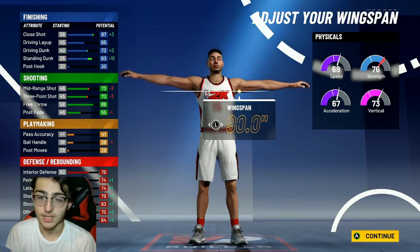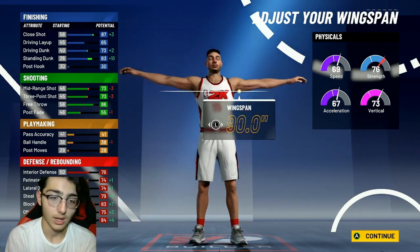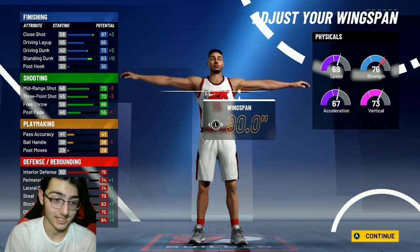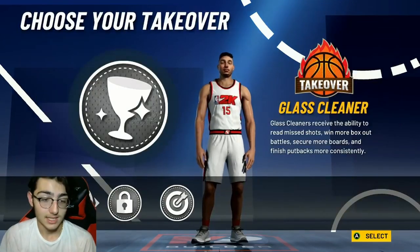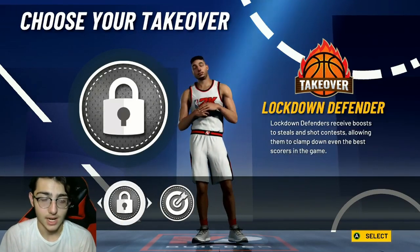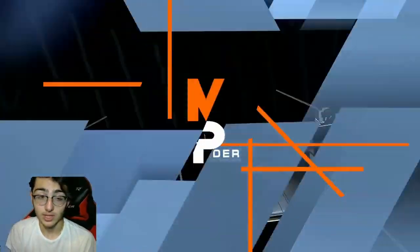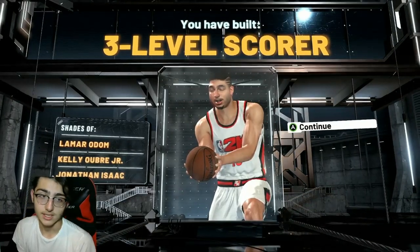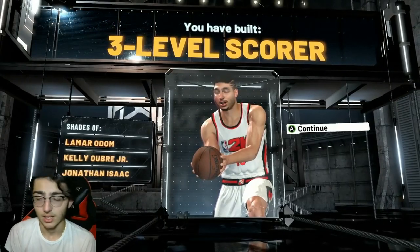69 speed and 76 strength — strength is a little low but you are a small forward. I wouldn't recommend making this build a power forward because your three-pointer goes down and you're a lot slower. That's why this build is very fast for a rebounding wing. For takeover, you can go spot-up shooter or lockdown defender — I'm going with lockdown defender. Shades of Lamar Odom, Kelly Oubre, and Jonathan Isaac — it says three-level scorer but it's basically a rebounding wing from last year.